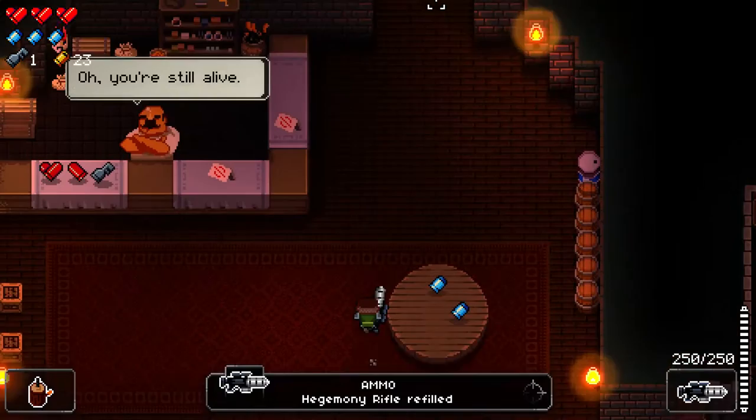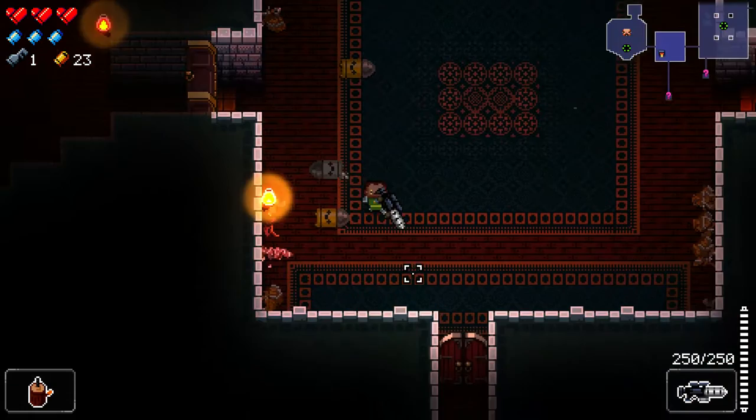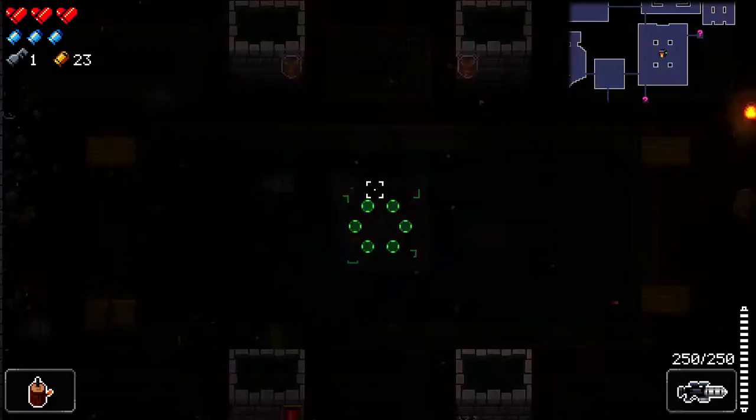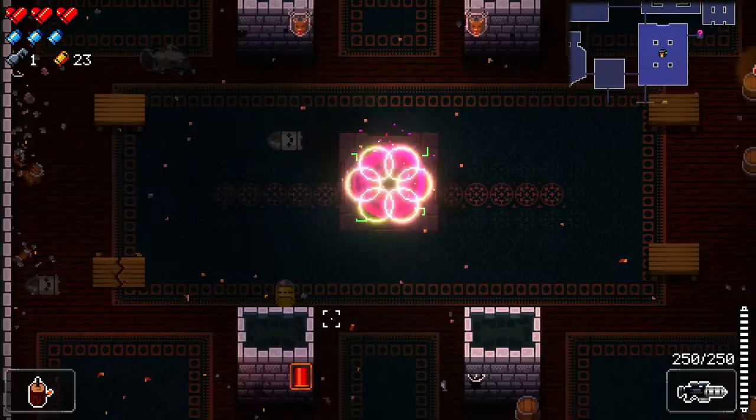There is indeed a guy that sells stuff, but I have no point of selling it at the moment. So I'll keep walking for a little while. If I get an active item from the chest then that's a different story. I'm not sure if I want to open that chest — it will most likely be consumable — and then there is a boss fight.